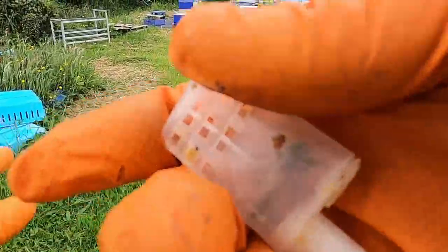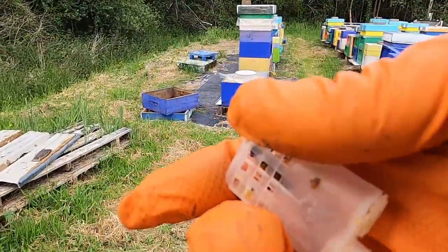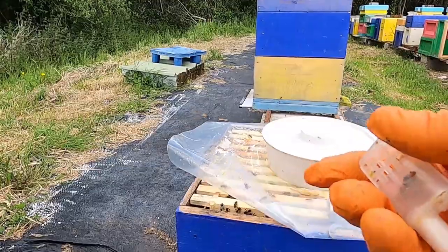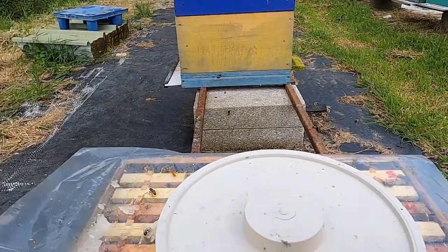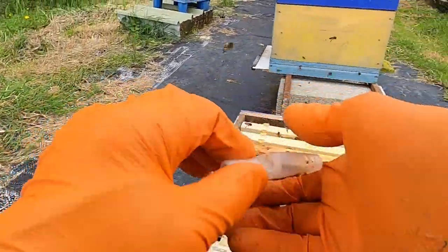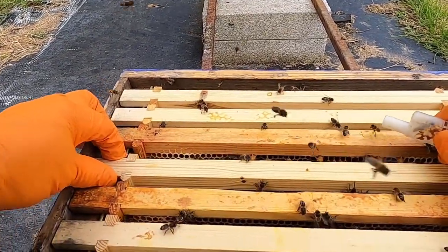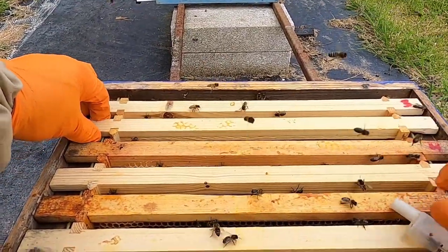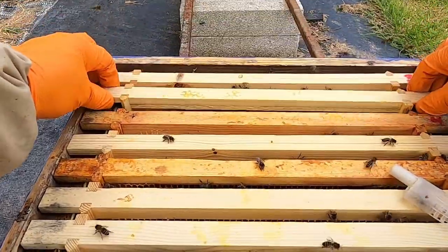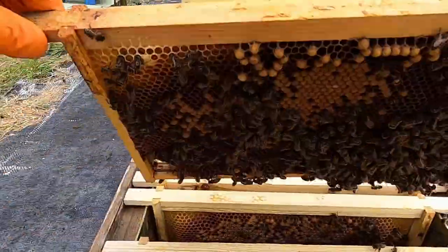The queen is in this cage on her own — this is not a transporting cage. Usually in a transporting cage I put in eight or ten worker bees, but this one goes with just the single queen. The way it works, you just push it somewhere between capped brood. See this frame here — it contains some capped brood, and younger bees will come out and accept her more easily.